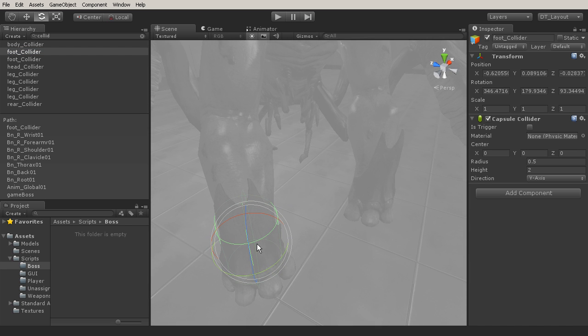The next thing is the foot collider. Notice the radius, the height, and direction, and where it's parented. This goes all the way down through the back, thorax, clavicle, all the way down to the wrist — it's parented to the wrist. Same thing for the other foot collider; it's just on the opposite side, on the left wrist.